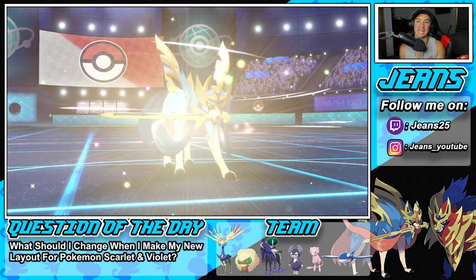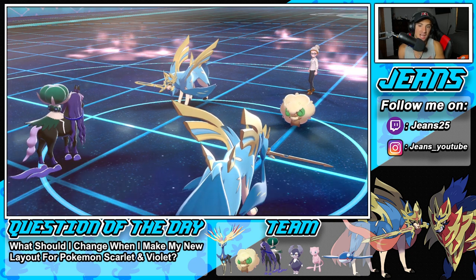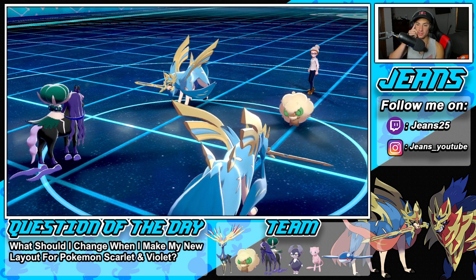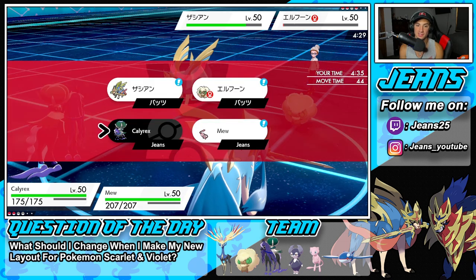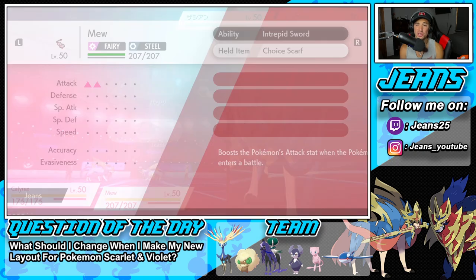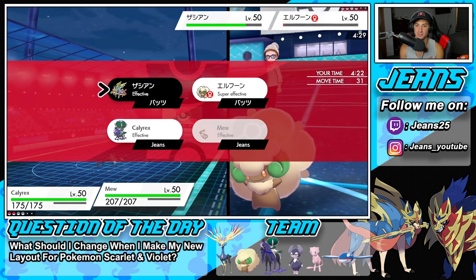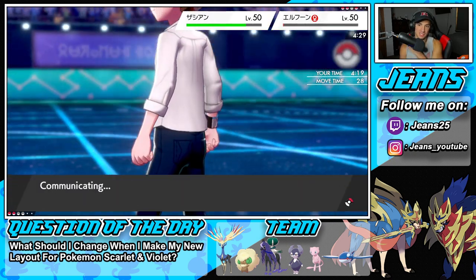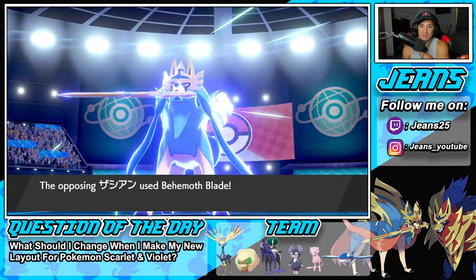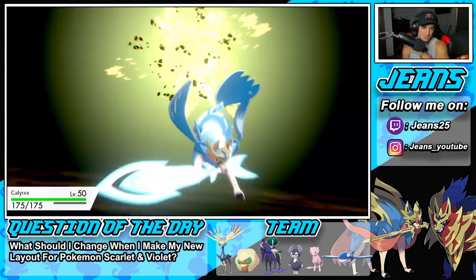Now we have to decide - who are we going after? I'm Choice Scarfed as well. If I copy Zacian's stats I'd be faster than Calyrex. We go into Astral Barrage and double down. He goes for Behemoth Blade - wow this battle is going crazy. He goes into my Calyrex - please go into my Calyrex... actually don't go into my Calyrex, he's going to double down on Calyrex. That's scary.